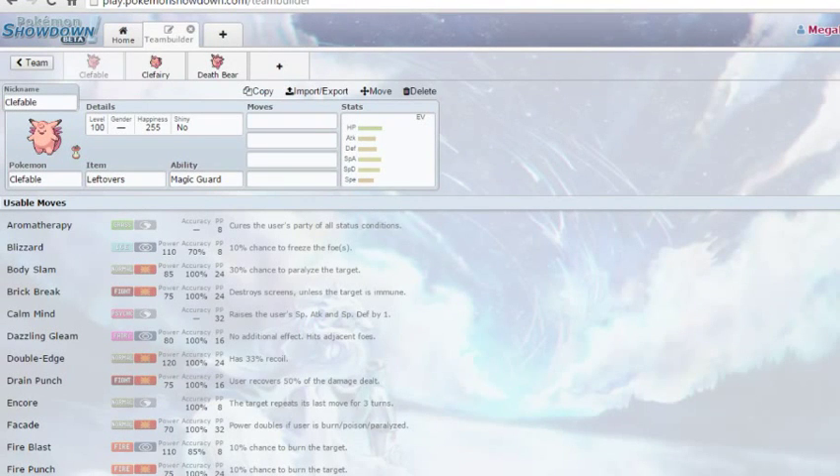What's up everybody, MegaBuzzBuzz here, buzzing at you today with another episode of The Buzz. Today we are doing a double feature — the pink powerhouses Clefairy and Clefable.